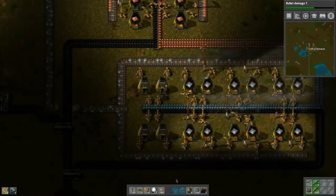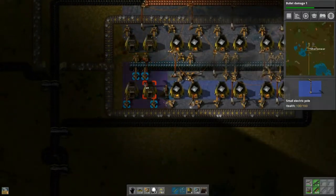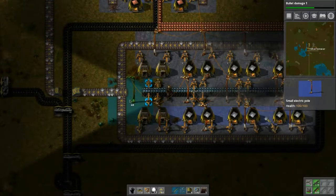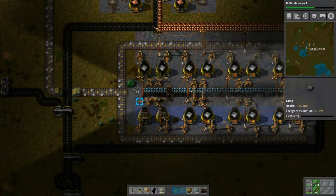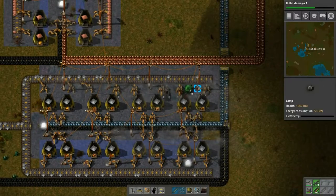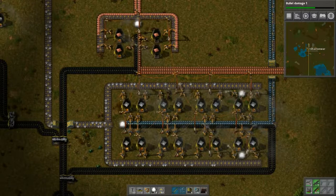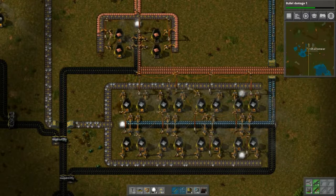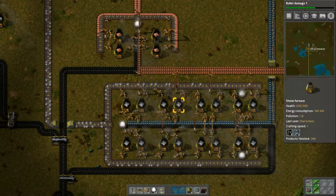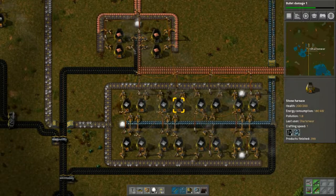Down here we have this going on. We can place wires — one there, one there, and one right here beside — and a couple of lights, one here and one there. Now it's nicely lit up and I think this will do quite well. It only looked full because they were just unloading.